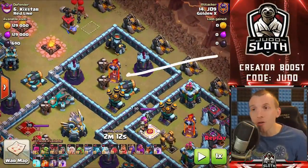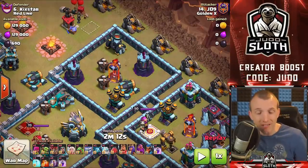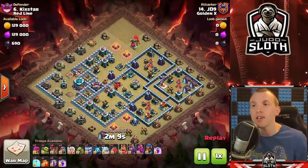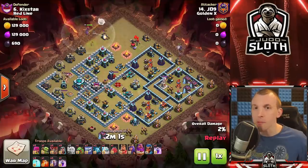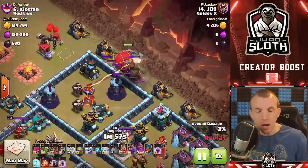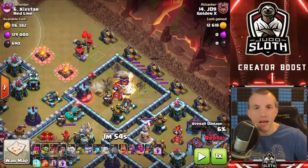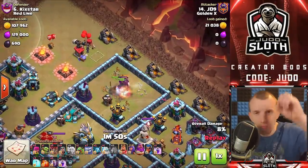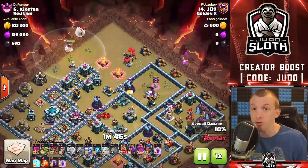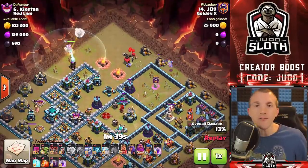We start with a battle blimp going into the single-target inferno to take out that entire area of the base, trying to get the wizard towers in that area. Even though we don't get the deeper wizard tower, it allows pathing for the Yetis and the bats as they come in. We send one balloon ahead of the battle blimp to test for tornado traps and black bombs. Drop the blimp right on top of the single-target where you want the troops to land, and we clear one wizard tower while the Grand Warden clears a funnel on the left-hand side.